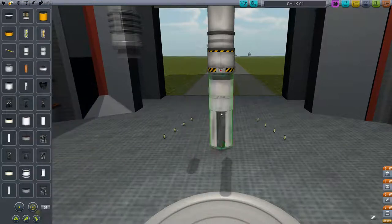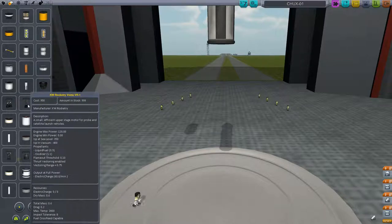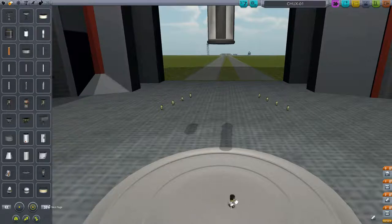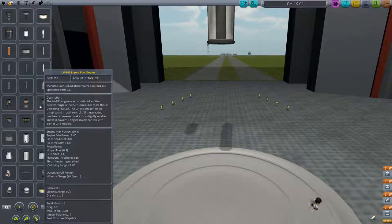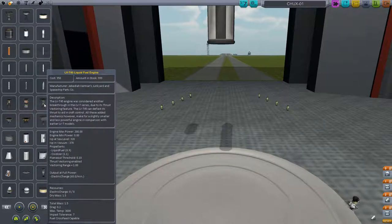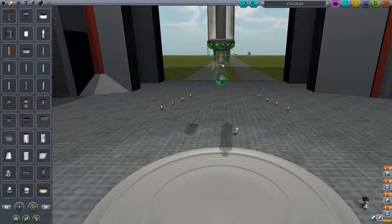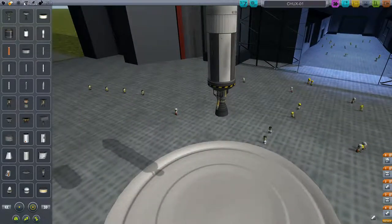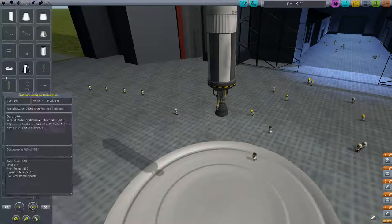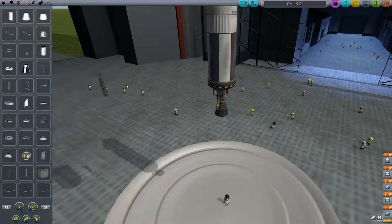Let's put a fairly large engine on this one. There are two rocket engines: the LVT-30 liquid fuel engine and the LVT-45. The LVT-45 has vector thrusting, but not as much as the others. We can compensate for that by putting on radial decouplers — not just vertical decouplers. The TT-38K radial decoupler.